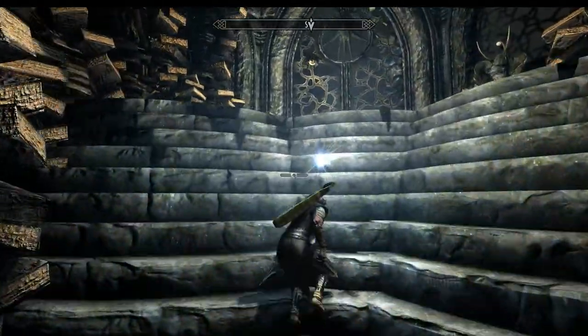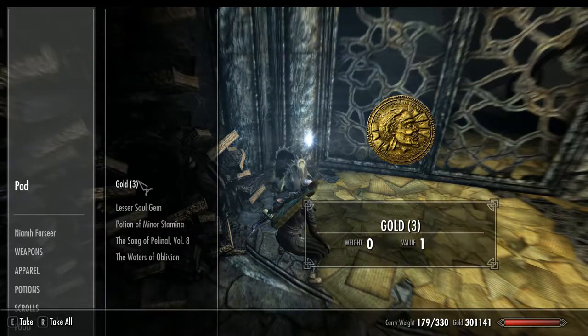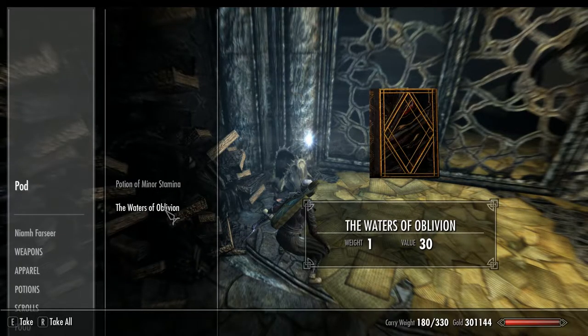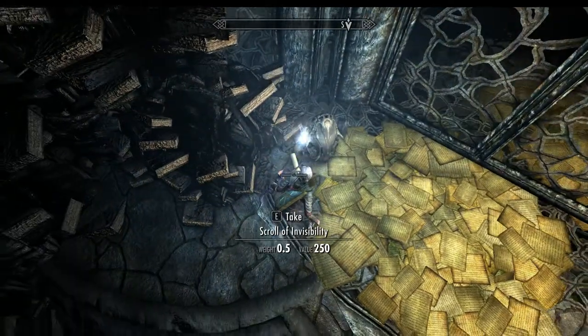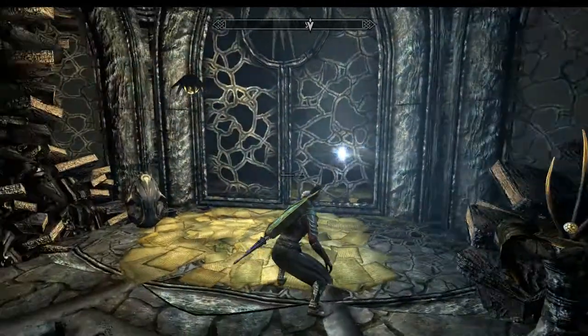Okay, up the top of the stairs, and another search pod. I'll take that — I think I have it but I'll take it anyway. Don't need that. And there's a scroll — hit the scry.